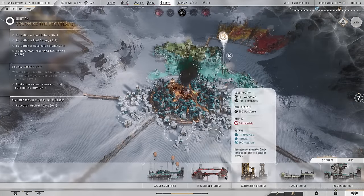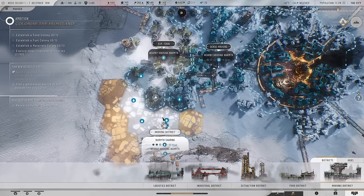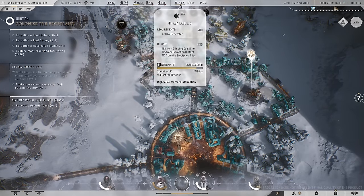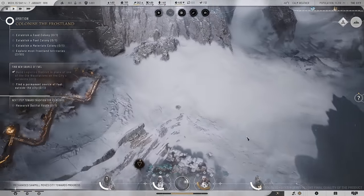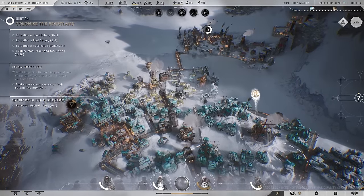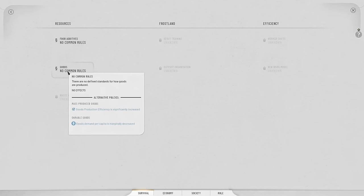We're looking good at the moment. I'm going to do a bit more housing — I want to snake it up here for a three-bonus on heat, then snake it down. That'll increase heat and reduce the amount of coal we need. Stockpiling materials. Let's build the mechanized sawmill there. This is an iron deposit so we don't have anything we can do there. Food is stockpiling. We'll do the goods factory as well.